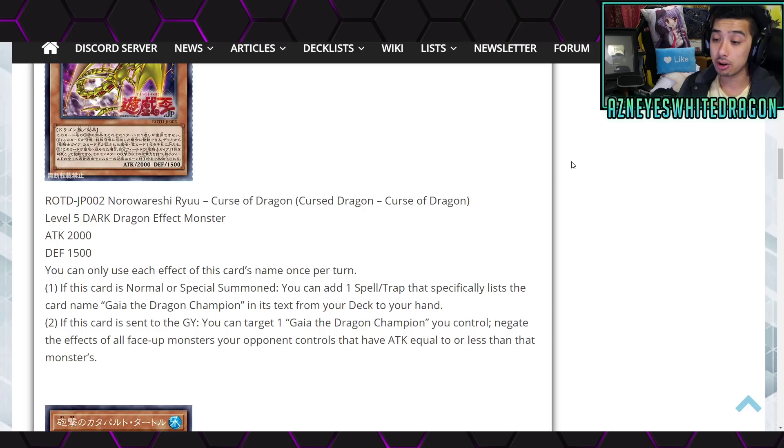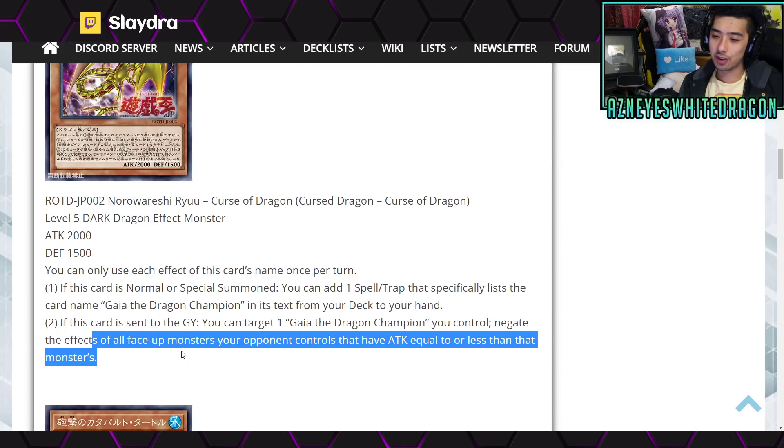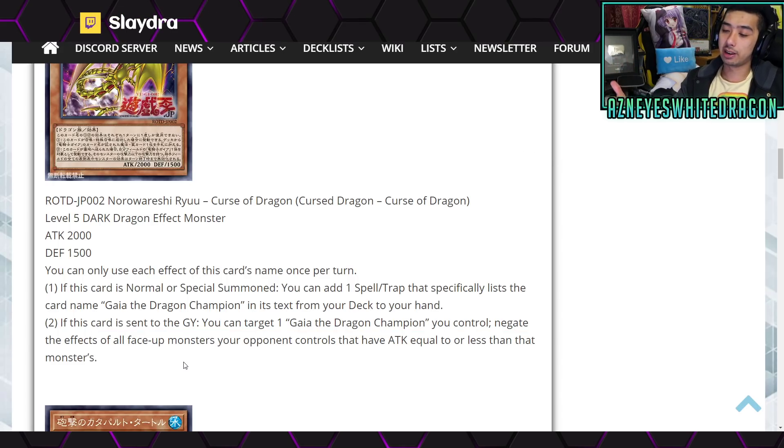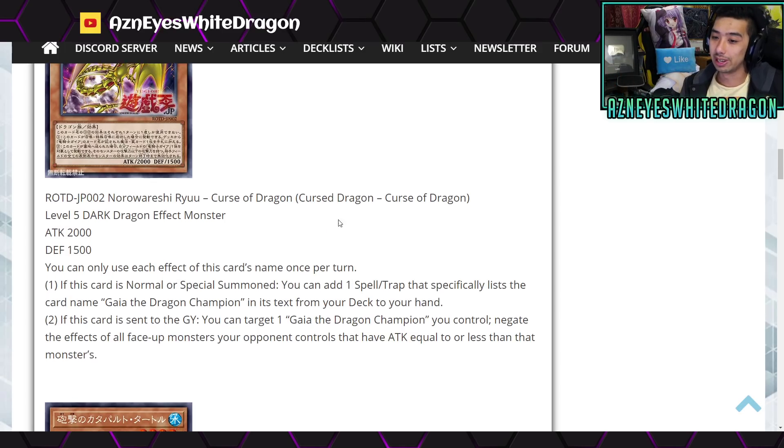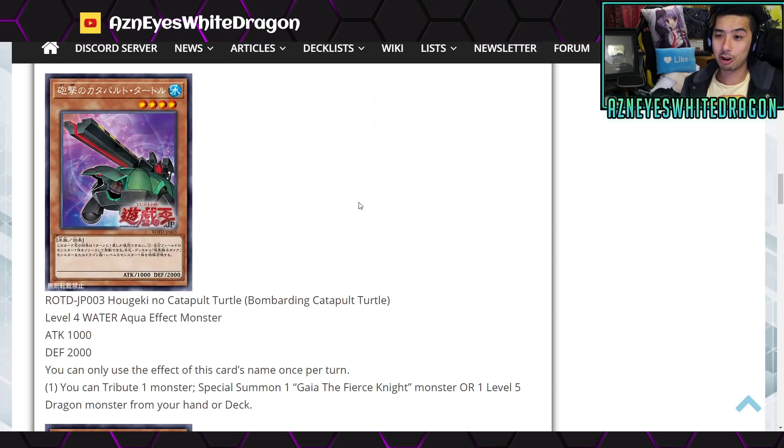The second effect: if this card is sent to the graveyard, you get to target one Gaia the Dragon Champion you control and negate the effects of all face-up monsters your opponent controls that have attack equal to or less than that monster's. Unfortunately it's just face-up — it's not a permanent lingering effect like Skill Drain. It's just whatever's currently face-up, so once you get rid of it, it's gone. I think it really needed that other effect to make people really excited about it, but maybe some of the other cards will be good.